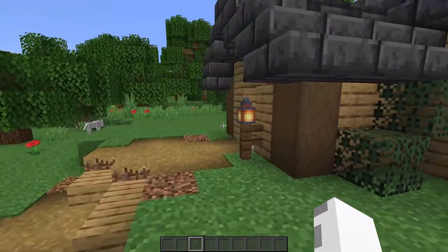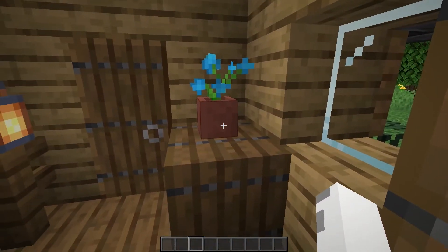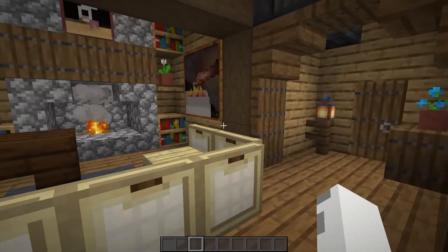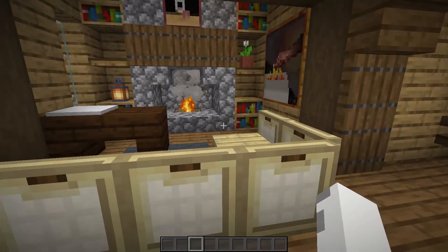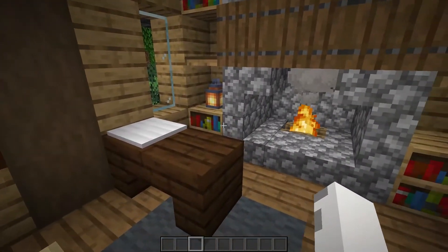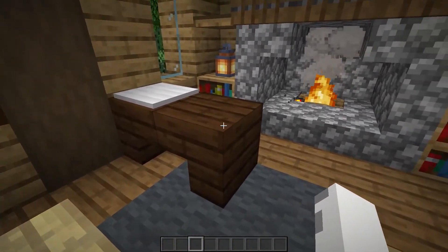Now we can go inside and check out the interior. When we come in, we have a nice entryway with a flower pot on this nice little table and a little lantern. Then if we come through this archway, we're into the main living space with the kitchen and the living room. In the living room, we have a nice fireplace with some shelving on the sides and some decorative paintings.